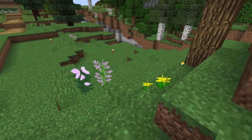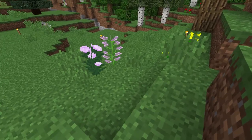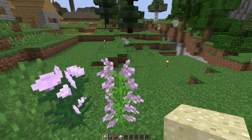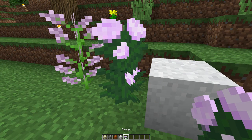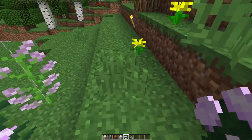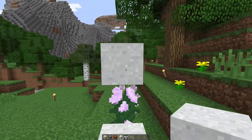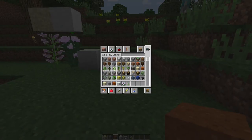Let's assume this is the sixth one. This is the floating sand and gravel trick. A lot of people know about this one, but a lot of people don't know you can use it with concrete powder and red sand, which have the same properties as sand and gravel. All you have to do is find one of these two tall flowers — I think there's only two that really work. Tall grass doesn't work, but the peony and the lilac work. Sand works, gravel works, red sand works, and white concrete powder works — it works for all the concrete powders.